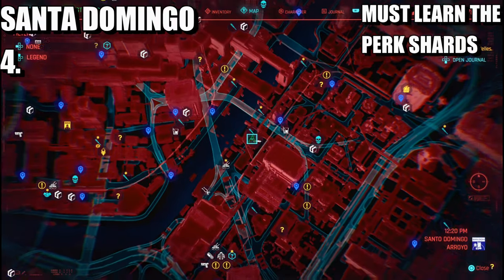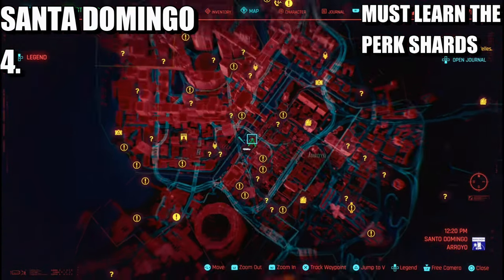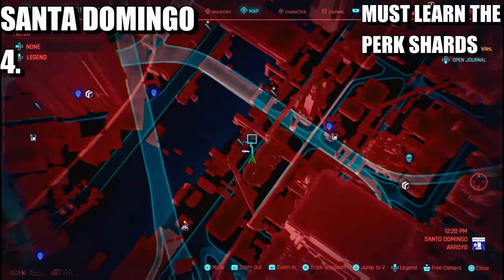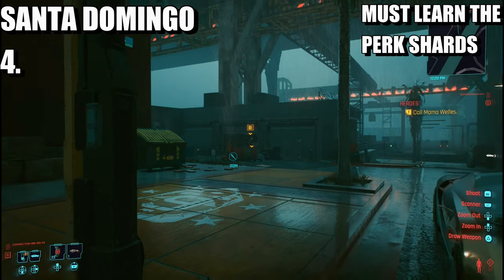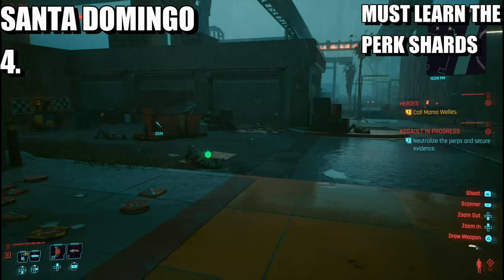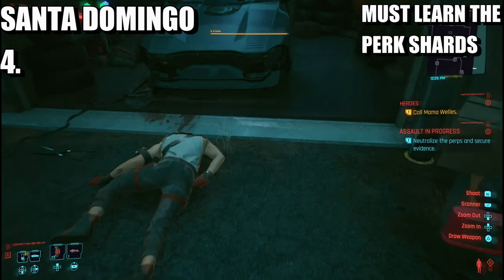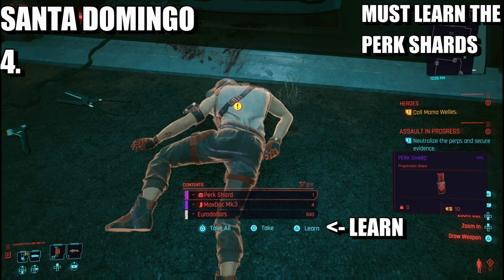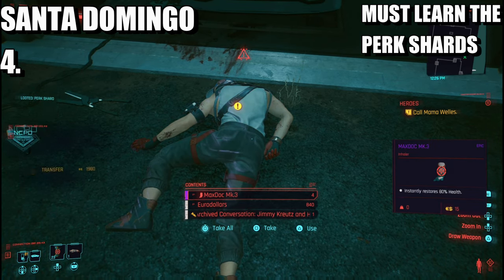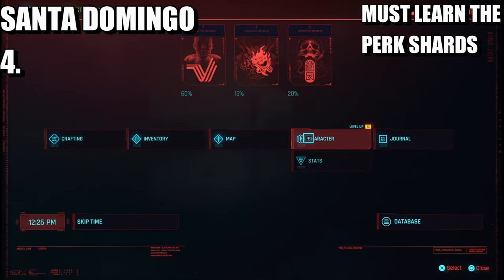The next one is going to be in Santa Domingo once again — an assault in progress just on the border of Santa Domingo. Once you've wiped everyone out, head over to the body. The body has a perk shard — learn it.